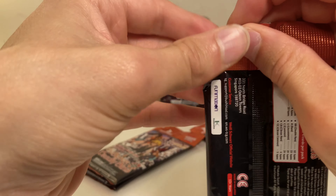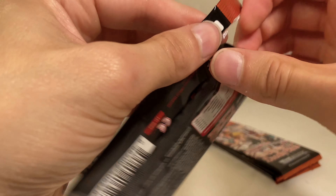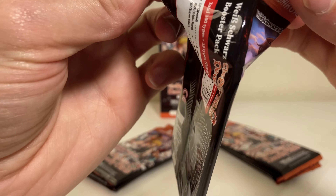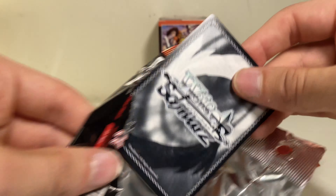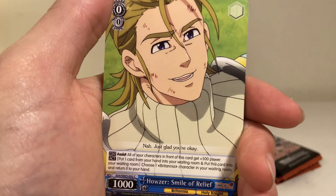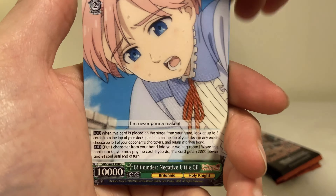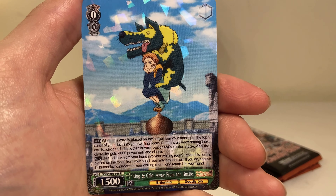We're going with the pull tab — no, no, no, okay, there we go, that's working. Turn around — we got Versatile Weapon, that was the first one. We got this, that, this, that — and then we got Shaggy and Scooby on the end. Next pack.